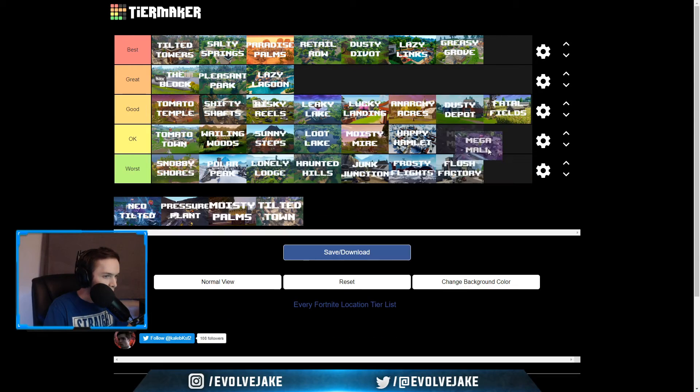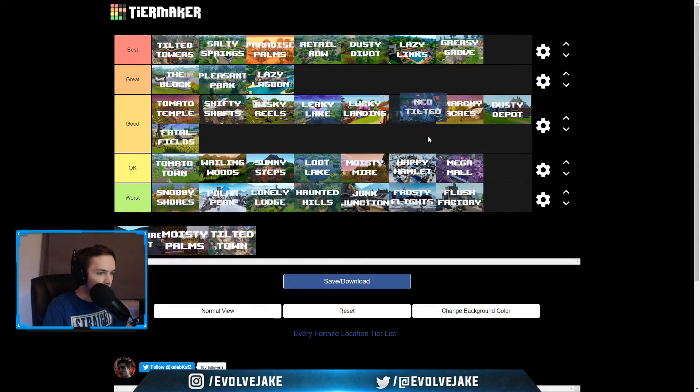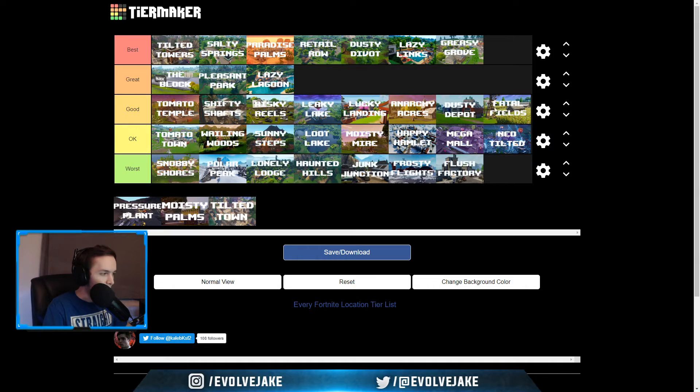Mega Mall — I want to say okay. I didn't really give Mega Mall a chance, same with Neo Tilted. Both of these spots I think are okay — they're not aggressively bad, but I didn't like any of them. We can maybe put Neo Tilted in worst just because it was a huge downgrade from Tilted. But I feel like I didn't give Mega Mall or Neo Tilted a fair chance, so it's kind of hard for me to rate them.